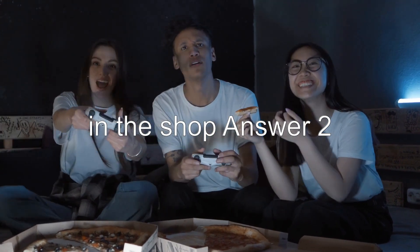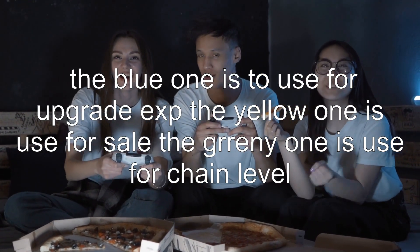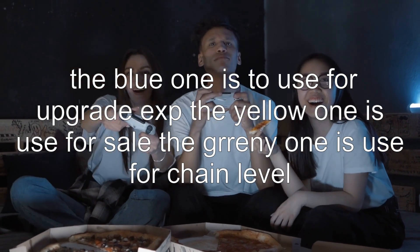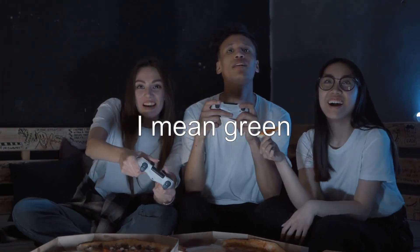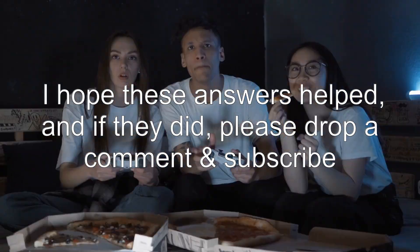Answer 2, from Bataphobia: The blue one is used for upgrade experience, the yellow one is used for sale, and the green one is used for chain level. I hope these answers helped, and if they did, please drop a comment and subscribe.